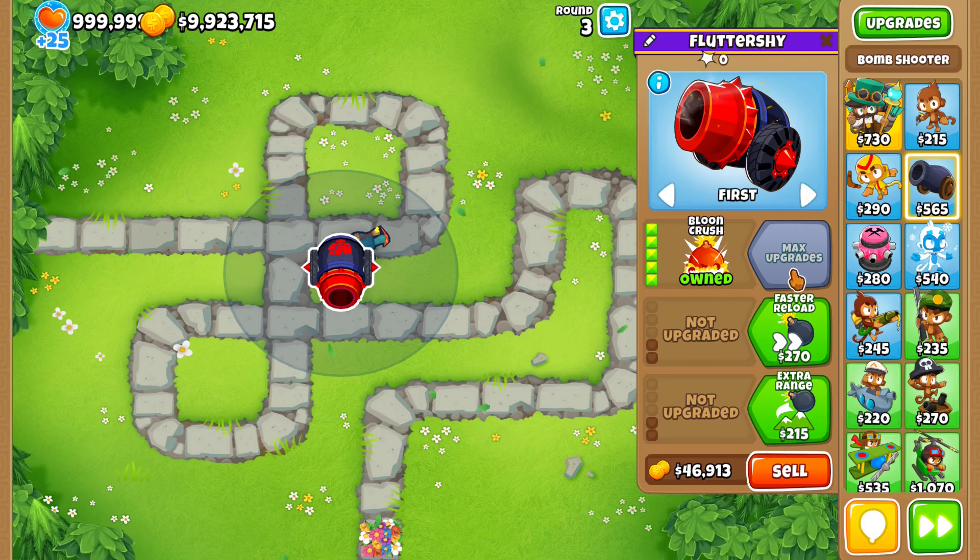Let me do an example for you guys. We can place down a BFB and get the sniper monkey out. We're placing yellow balloons down, but this guy needs to be set to Strong. Basically, you guys get the gist of it — if there is a balloon around the MOAB or whatever balloon the Cripple MOAB is targeting, it will now take damage. Pretty cool buff.